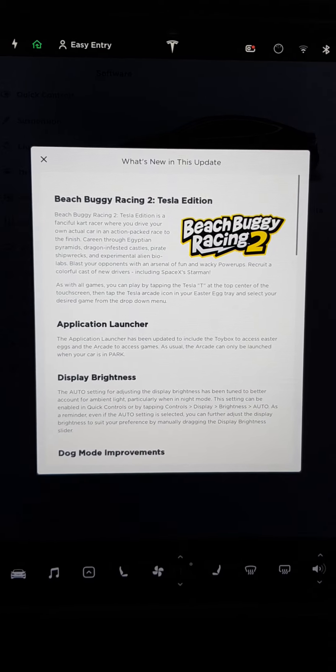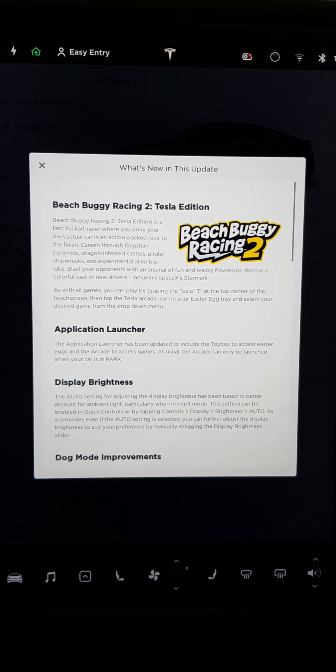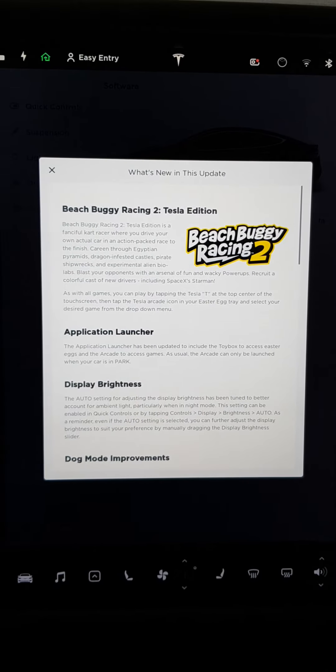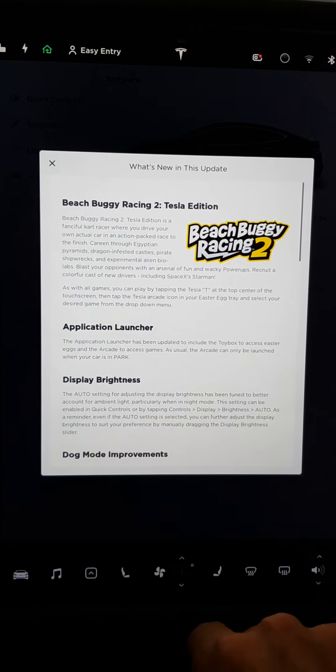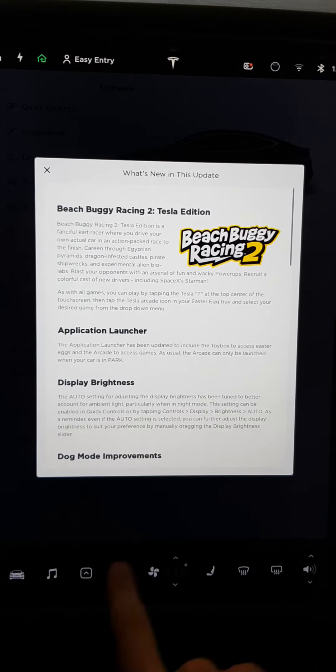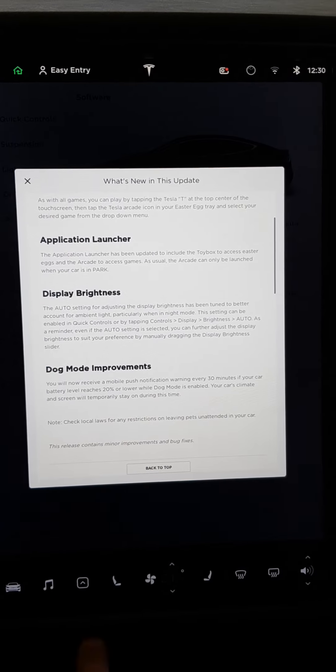This is the much-awaited Beach Buggy Racing Tesla Edition, but interestingly they've also updated the application launcher and we've got this new display brightness which I've not really played with yet, and the dog mode improvements that were in the last version.